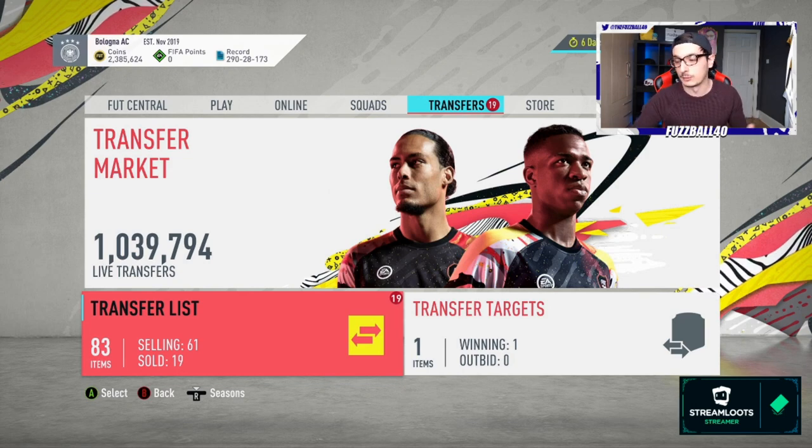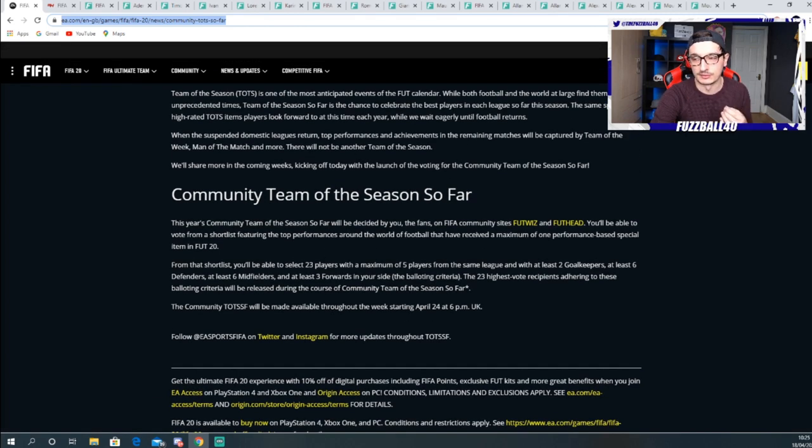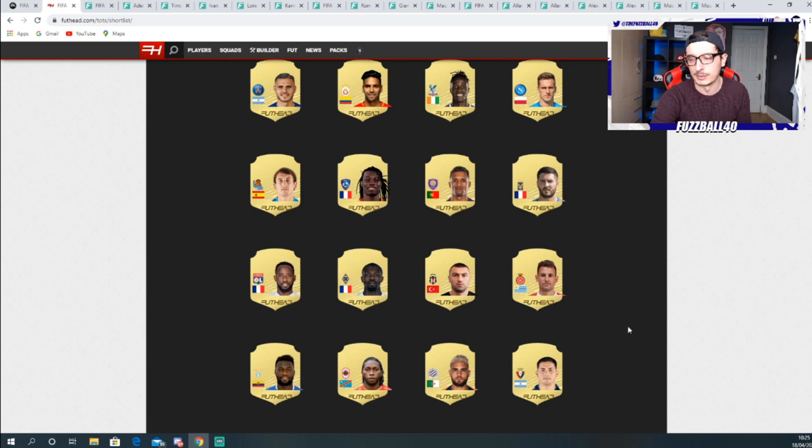First thing we should do is talk about this community Team of the Season so far. EA have called it 'Team of the Season So Far' — a bit of humour from them — but they've made it clear there's not going to be a second Team of the Season; this is essentially it, just renamed. We have the community vote, and I'm not going to lie, it's a bit underwhelming. Looking at the forwards, Zaha would be quite nice, but looking at these guys — how many are realistically going to be usable for the meta this year? Very, very few.